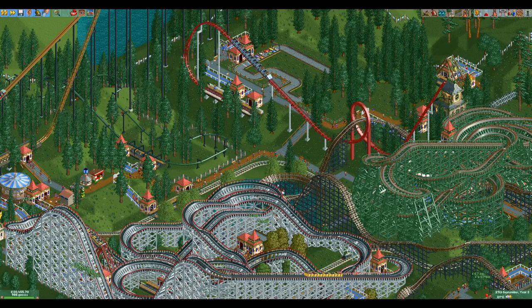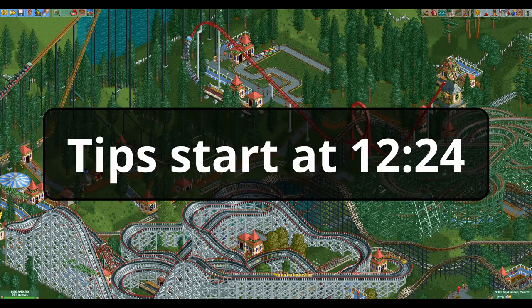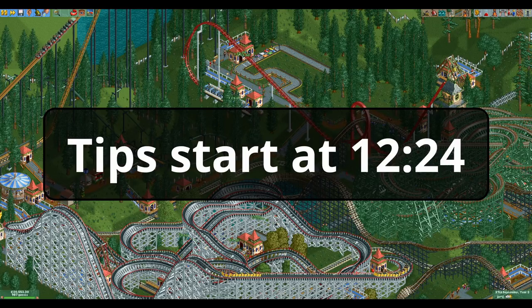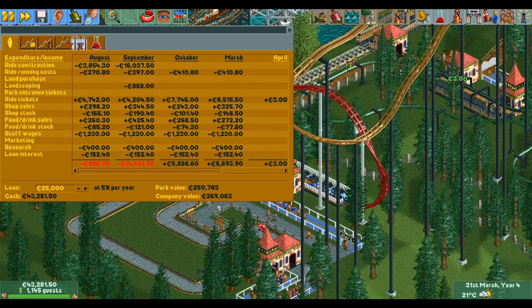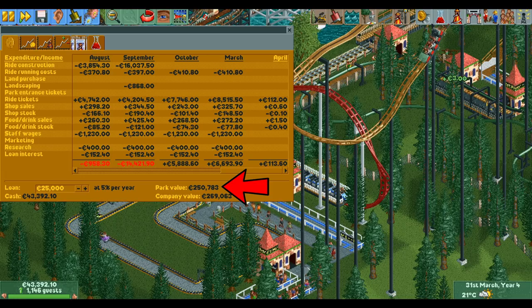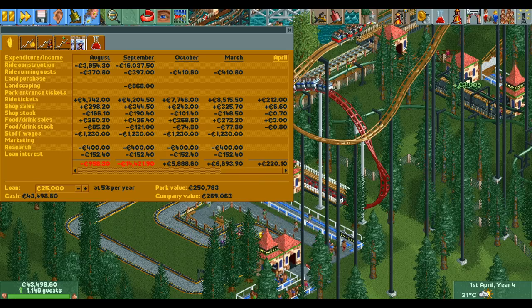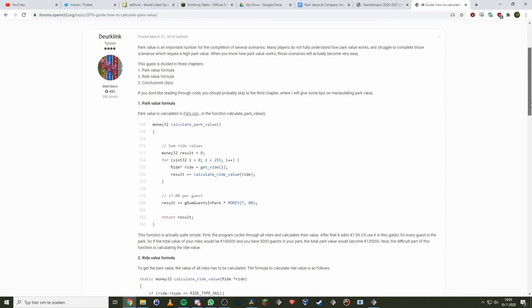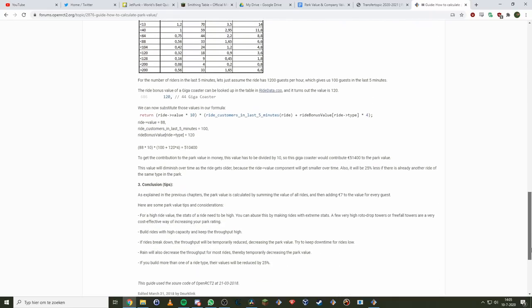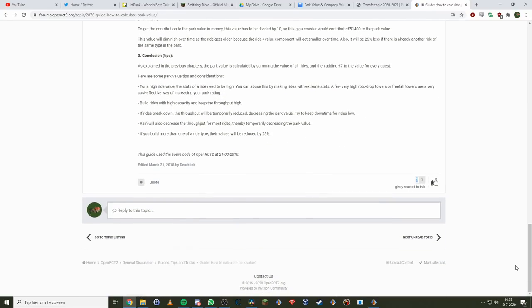If you want to skip the explanation of the calculation and go straight to the strategies to help you increase your park value, go to the timestamp that's currently on the screen. Before we start, make sure to not confuse the park value with the park rating. The park value is the number that is supposed to be an estimation of how much your park is worth, while the park rating is the bar in the bottom left that tells you how well your park is operating. Also I want to thank Durkling for writing his guide to the park value which this video is based on — the guide is linked in the description.